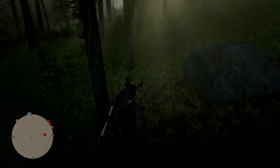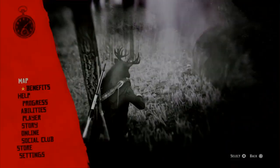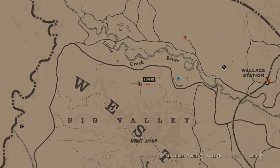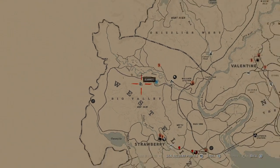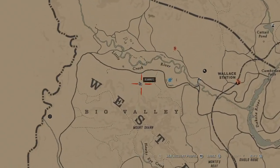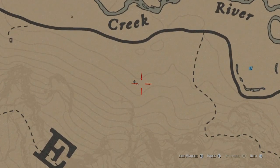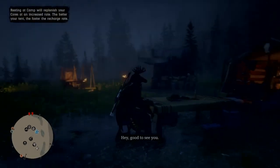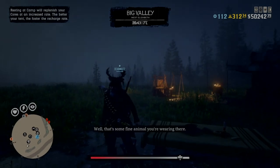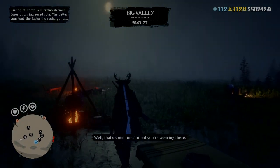Welcome back. I'm going to show you how to spawn in a ghost buck, and I'm going to find a location for one of Harriet's flowers — you will need one of these to do this. If you don't know where they are, I've made a previous video on five locations, or join the Gene Roe map; the link is in the description and you can find them on there.